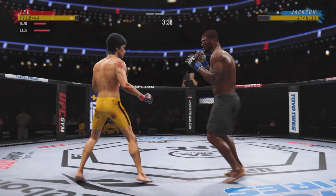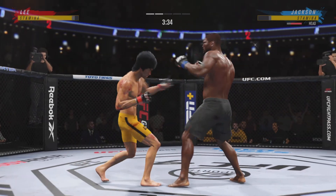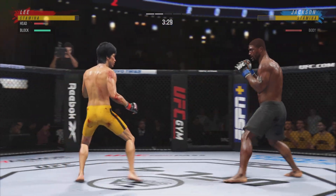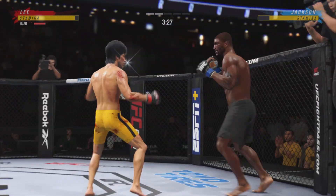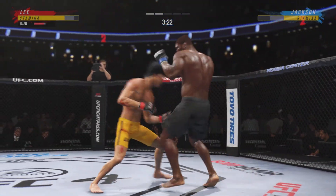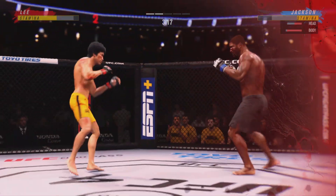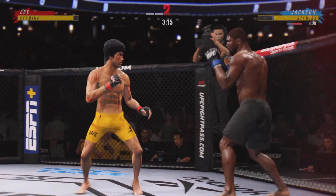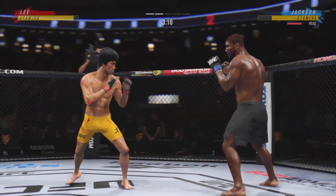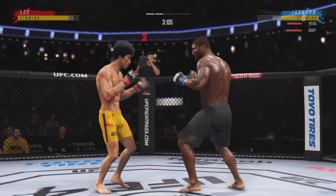He deserves this moment. Right hand upstairs. Big left. Beautiful head kick, just misses with the kick. It's one thing to land a hard shot — it's another thing completely to land a perfect shot, and that was a perfect shot. Big shot lands. His opponent is compromised, DC.